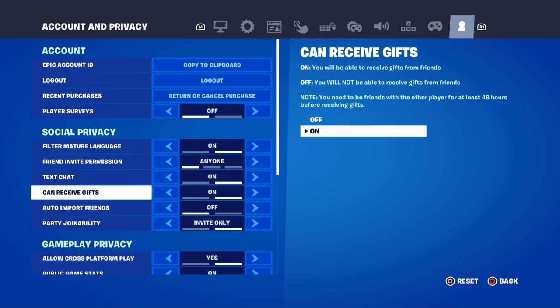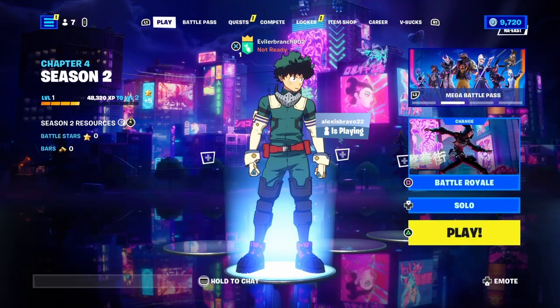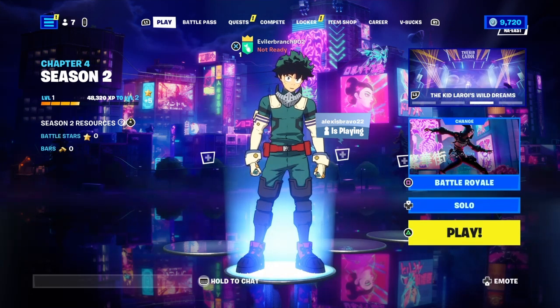For the final step, go over to where it says 'can receive gifts.' You're going to see 'on — you will be able to receive gifts' and 'off — you will not be able to receive gifts.' Make sure that can receive gifts is set to on. Then apply the settings and back out.